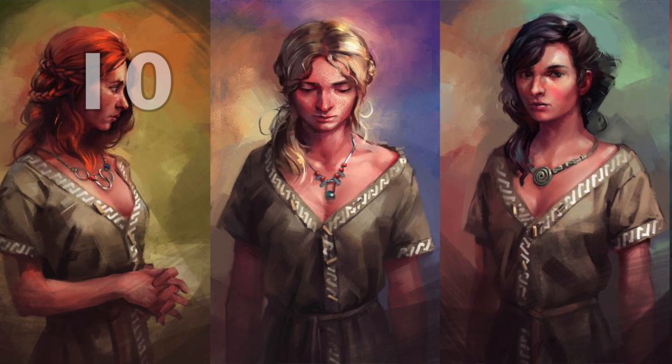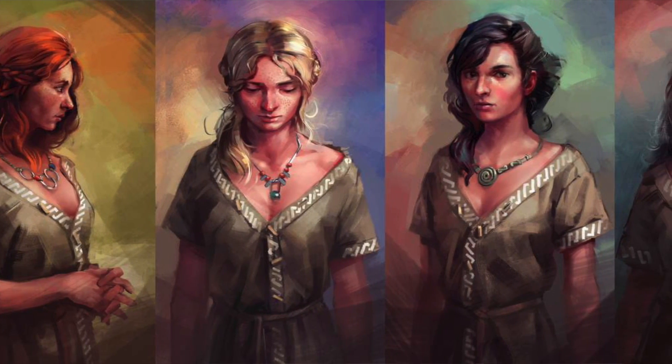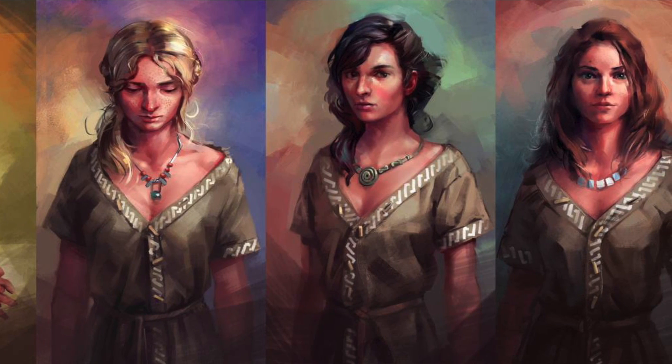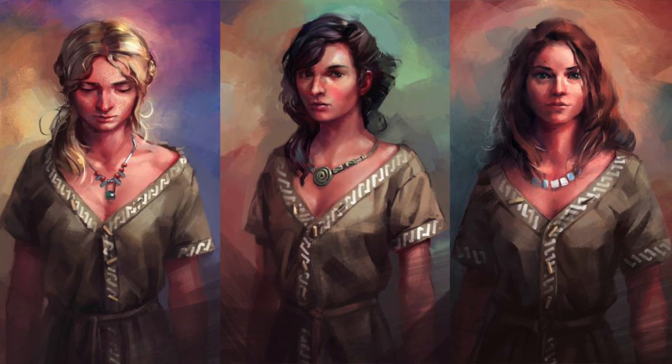Ten is the lower split of the d20 and 3d6. Ten is absolutely neutral — it's the AC of an average unarmored human, the DC of a moderate task, and plus zero from abilities.